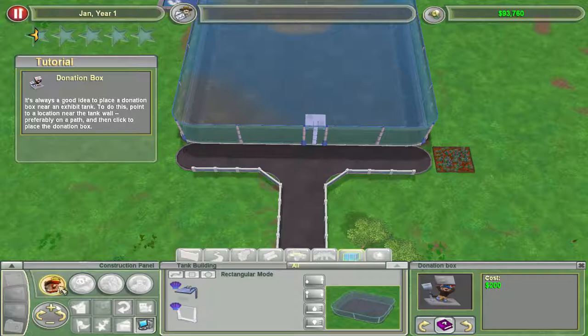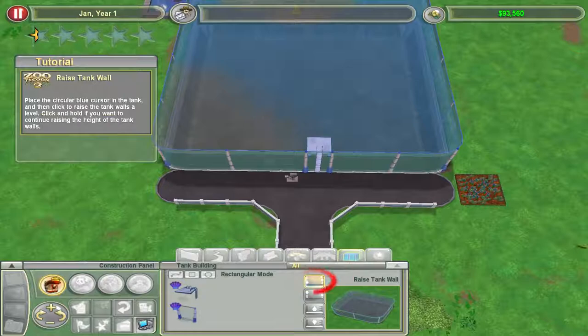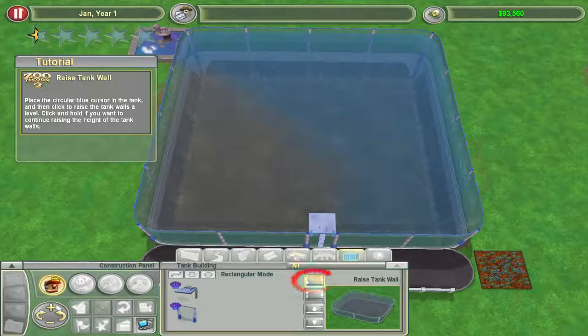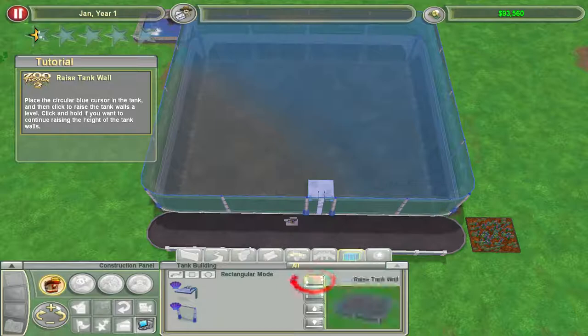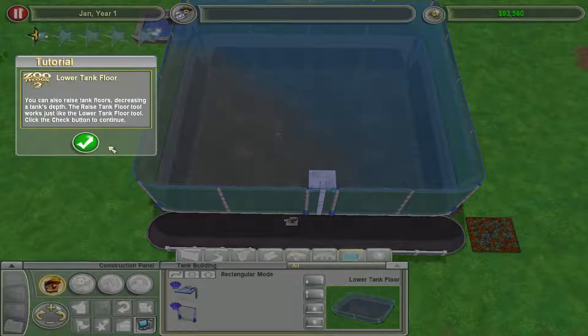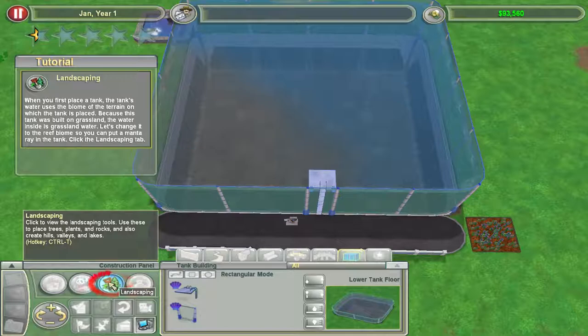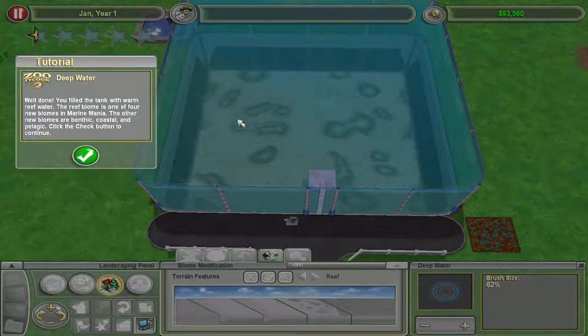There's a little gate for zookeepers and stuff. Donation boxes, of course. Oh, that's cool — we instantly have a donation box, that's nice. This is to raise the tank wall. You move a circular blue cursor in the tank and then click to raise the tank walls. That's weird, I've never had to do that — I always just left-click and dragged. You can also lower the tank floor, decreasing a tank's depth. Oh yeah, and then you can put the biome in — reef biome. Boom, there you go, instant reef biome.